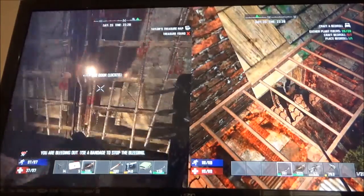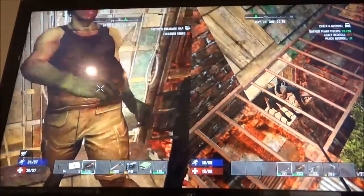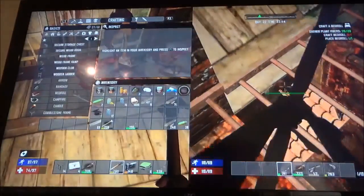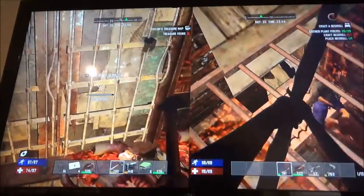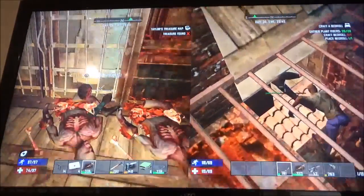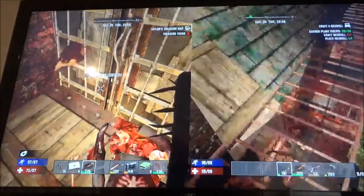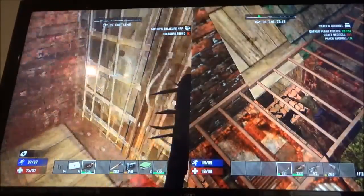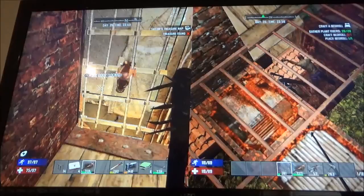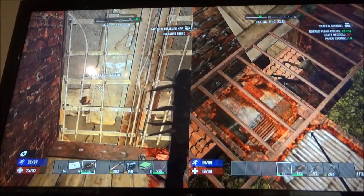Close that door and put on the bandage. I'm trying to slap her. Why do they keep attacking her? Because it's a weak spot. That was a good shot — hey doggy, off with your head! I can't eat a dog. I cannot eat a dog.